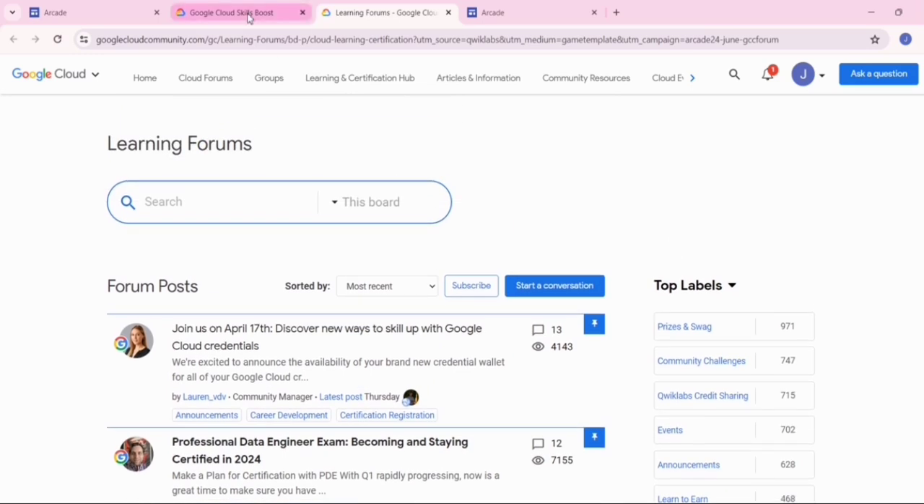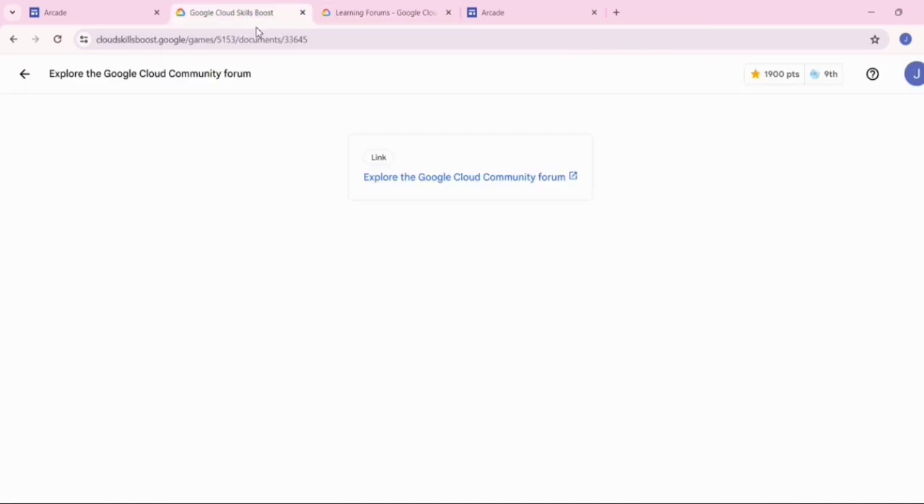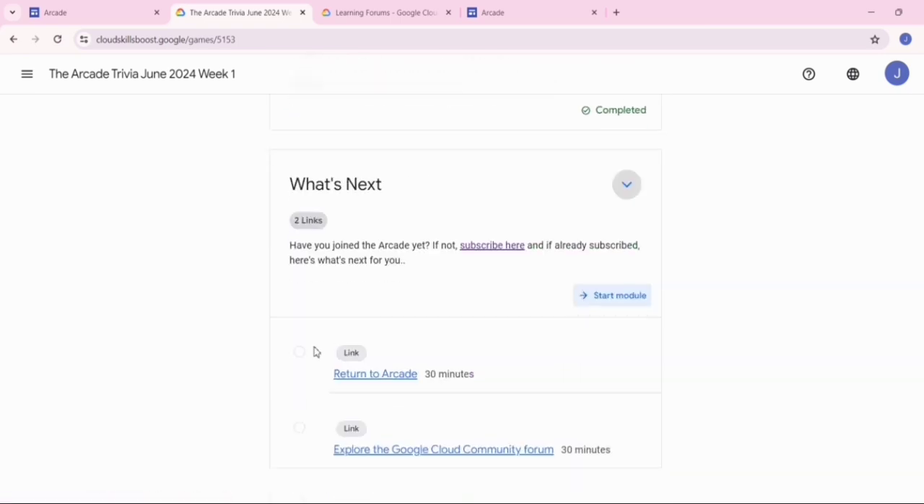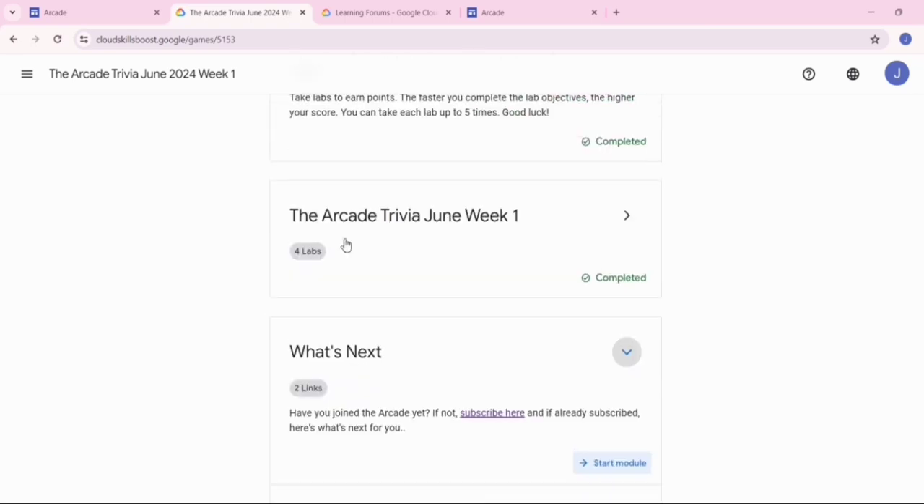Now go back to Google Cloud Skill Boost. This task is performed now — you can see that 'what next' is done, but we still don't get the green tick here. Do not worry — the 'what next' call path does not affect your lab performance.